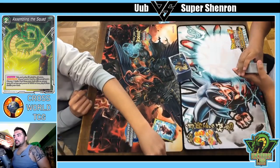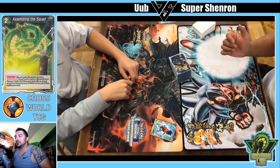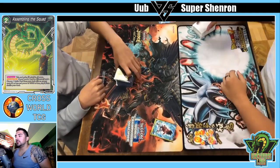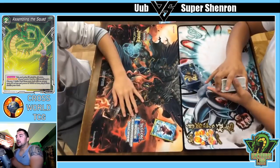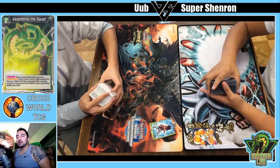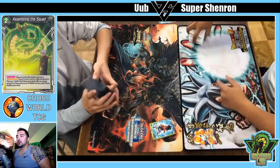Yo, what's going on Dragon Ballers, welcome back to another gameplay video. Yesterday you saw the deck that Danny created to revive Super Shenron. Today we're going to see a little bit of gameplay involving the deck. This isn't the most meta gameplay you've ever seen, but OOB is a deck that has topped before — it's a good deck, pretty strong, draws a lot of cards.